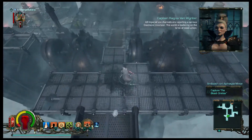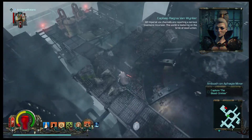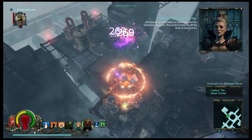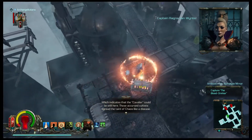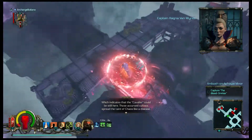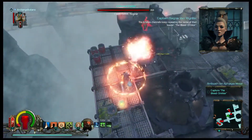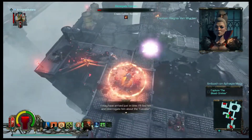All Imperial Vox channels are reporting a serious demonic incursion. This world is teetering on the brink of destruction, which indicates that the Cavalier could still be here. There's a cursed cult — the Arbeist channels keep repeating the name of their leader, the Bloodstream.